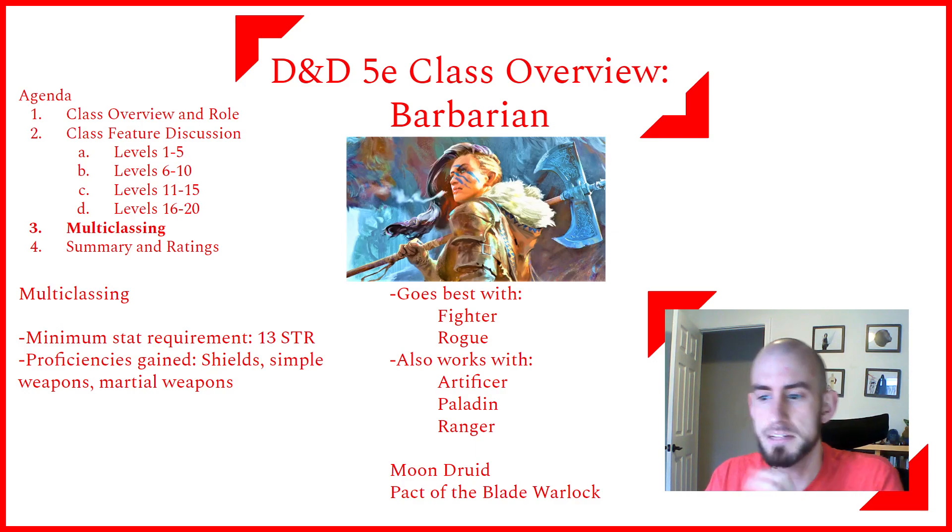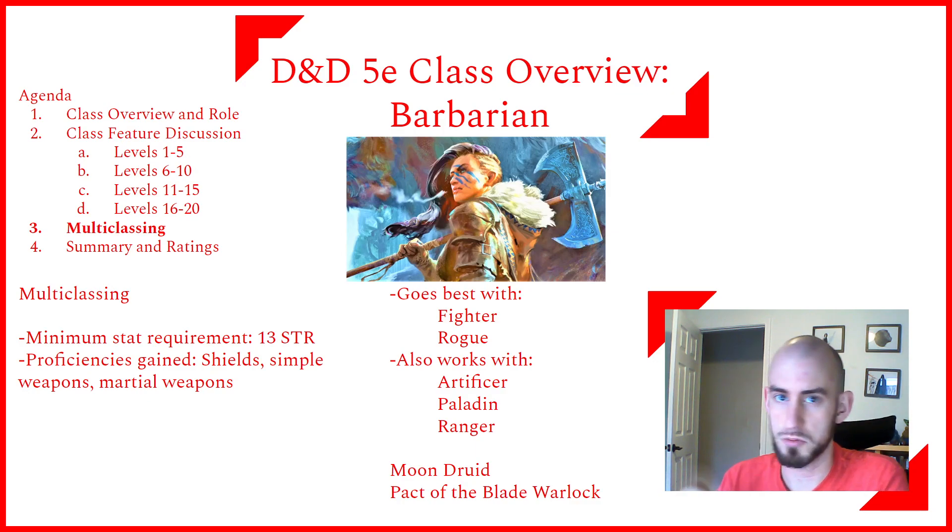A few niche multi-class options: Moon Druid/Barbarian is a classic — you Wild Shape into a Beast, then Rage, combining the damage resistance with the Beast's extra hit points to become very tanky. This is powerful at low levels but faces scaling issues at high levels, especially since Raging blocks concentration, which Druids need to get the most out of Wild Shape. Pact of the Blade Warlock also works with Barbarian, using non-concentration spells like Armor of Agathys or Fire Shield from Fiend Warlock to do interesting things with Rage.